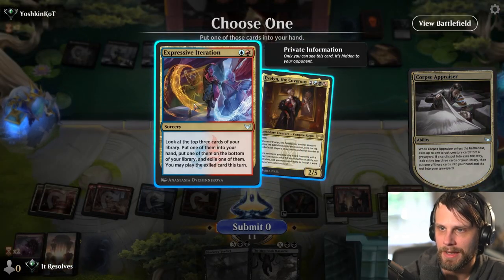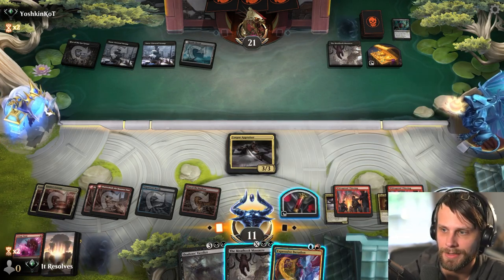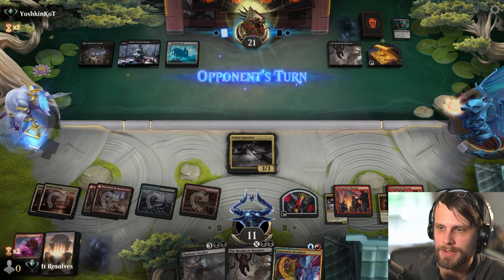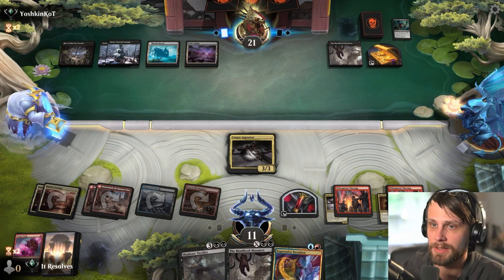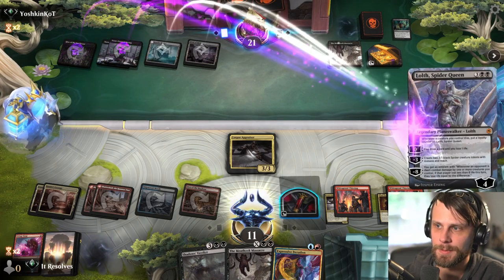I actually think it's Expressive Iteration. We've already got the Evelyn that we're actually going to be able to play now if we want. We'll just pass here. I don't want to burn the treasure tokens, because I do want to play the cards under the Widespread Thieving. This is a weird game - a super weird game.